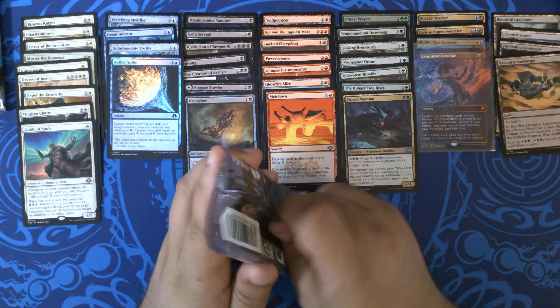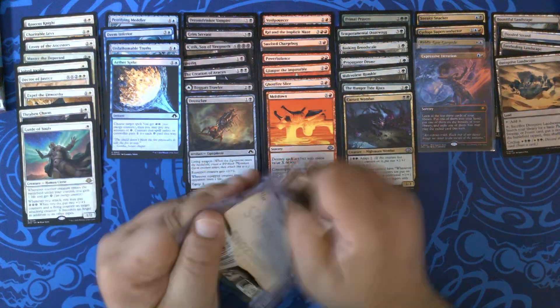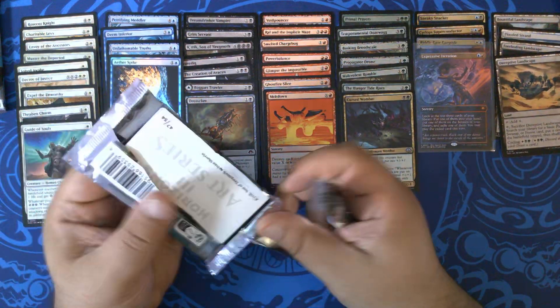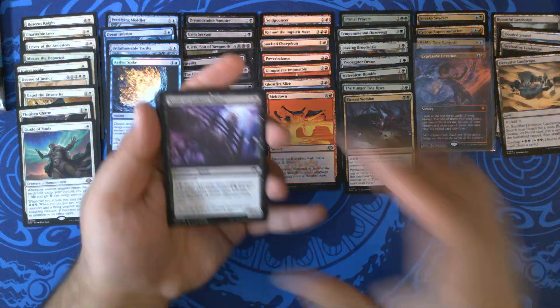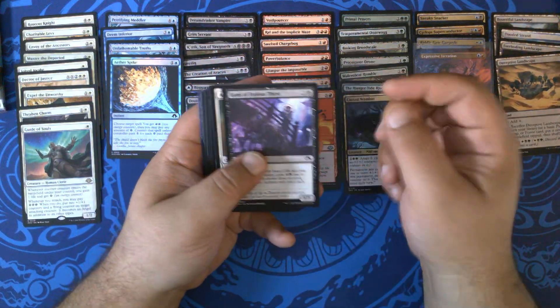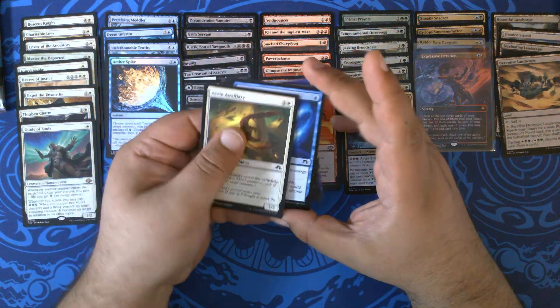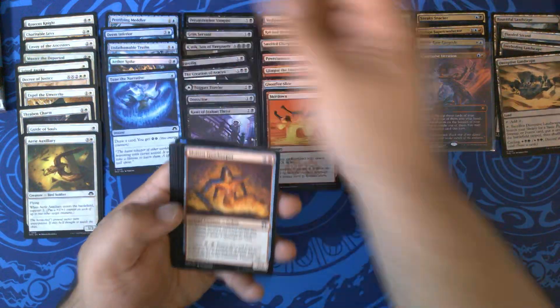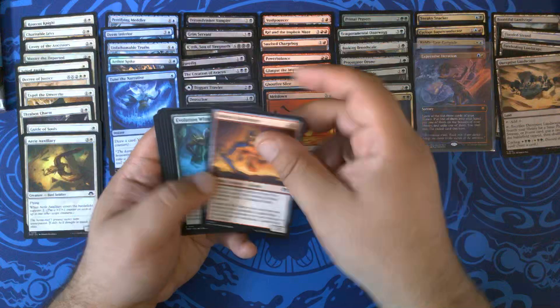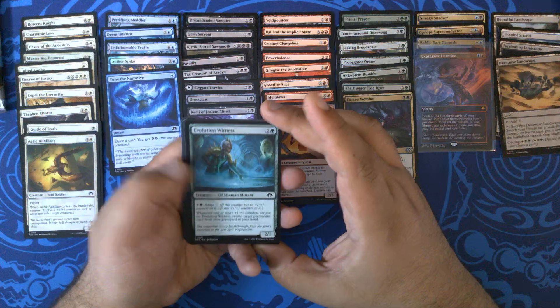Now we just need Shrieking Drake — Shrieking Drake goes infinite with those two. You get infinite life and infinite ETBs. Kami of the Jealous Thirst. Airy Auxiliary. Tune the Narrative. Molten Gatekeeper — which does infinite damage if you have the combo assembled.